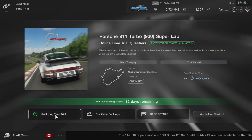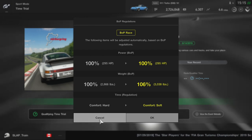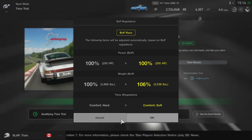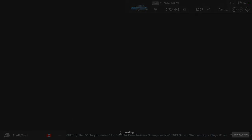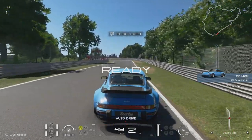If I don't come in the top 1000, I probably won't to be honest. The following items will be adjusted automatically based on BOP regulation. The race is 100% BOP — weight 100% at 295. Comfort hards? Oh okay, we need comfort softs. We're keeping the same horsepower. This is a one-make sport time trial event at the ring. We're going to have to throw down a pretty good lap.